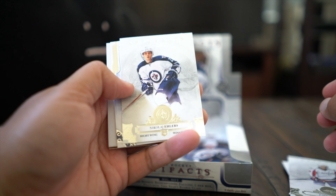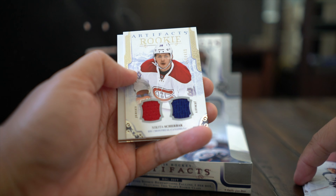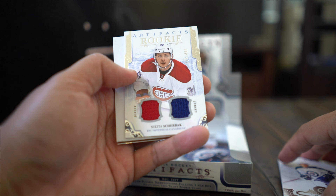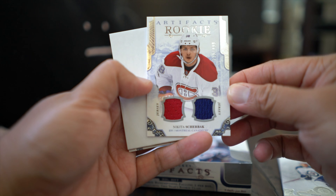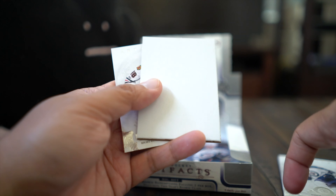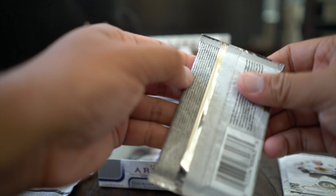Nikolai Ehlers is the base, and our first jersey hit — Nikita Sherbak, Artifacts rookie numbered to 499, dual jersey. I like that it's at least dual-colored for the jerseys. Even though it's just a jersey card, not too bad — nice looking card. Patrick Kane is the final base card in that pack.